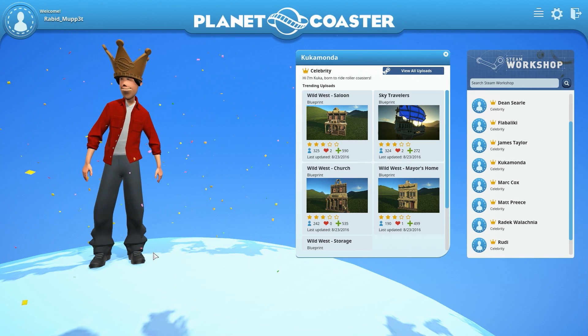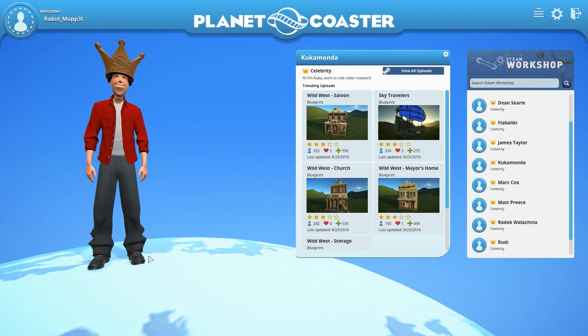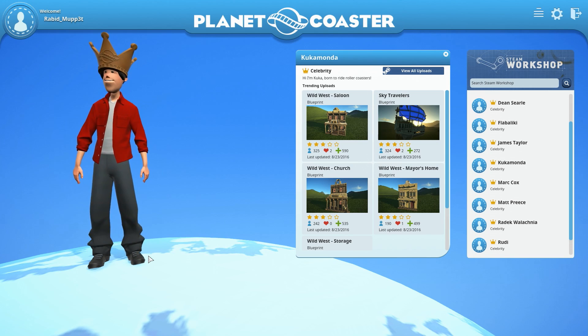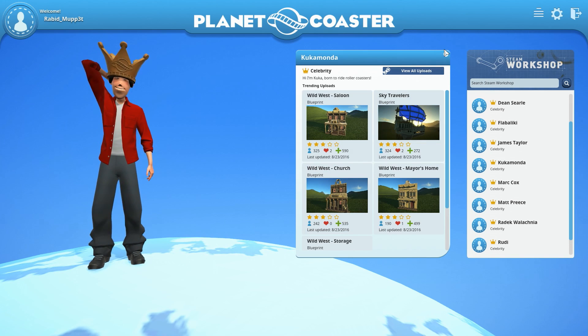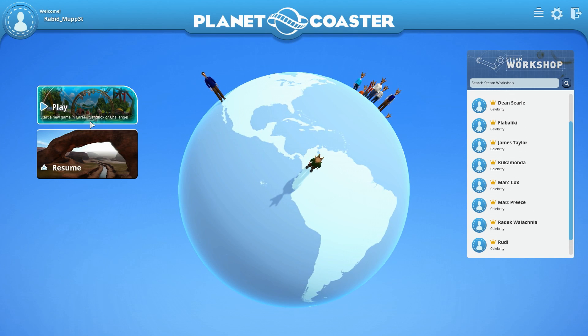The Alpha early bird edition is no longer available on the Frontier store or the Steam store. You can go to the Steam store to buy this game, but it'll only give you access to the beta — no date set yet — and the full version which comes out November 17th. If you have any doubts about whether you want to buy this game, erase those — it is totally worth it. I highly recommend it.